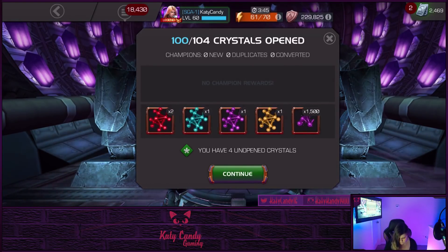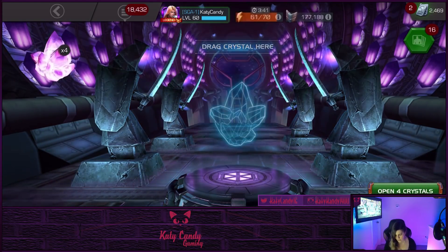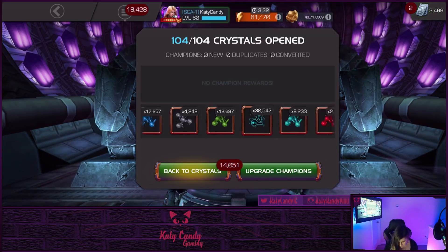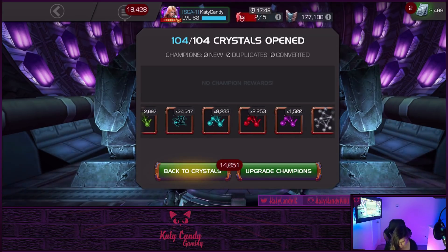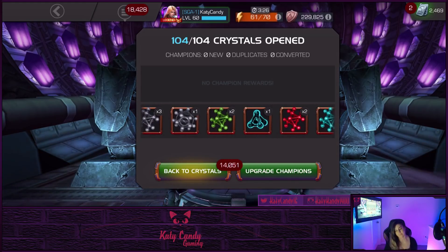10 more — another catalyst formed, another tier 4 basic. Last four guys, let's open it up. We didn't get anything formed out of there but we got some more tier 5 basics, some more tier 2 alpha, and a bunch of class catalysts.